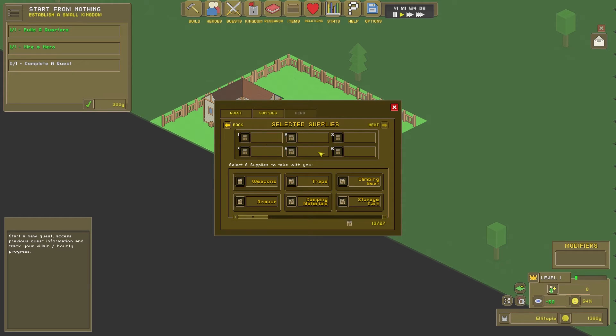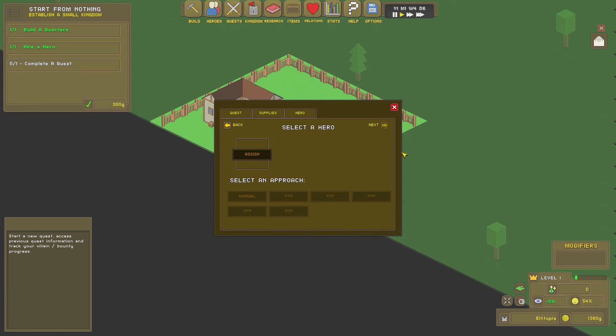Select six supplies to take with you. This is a farming mission — accessories, books, clothing, tools. Tools you're going to need, farming equipment you're going to need. Probably not climbing gear — storage cart, maybe. Probably not traps, weapons, armor, or camping material. Clothing, I guess. I don't think you'll need lumber or stone. That looks good to me.